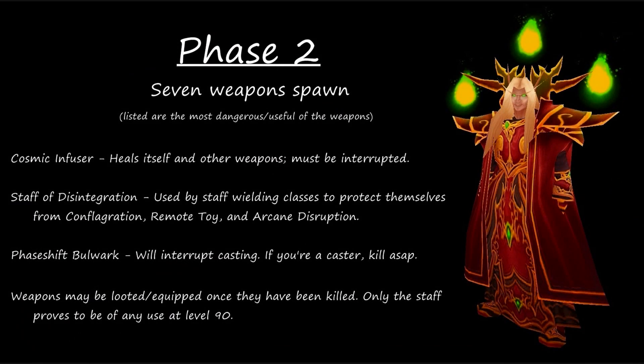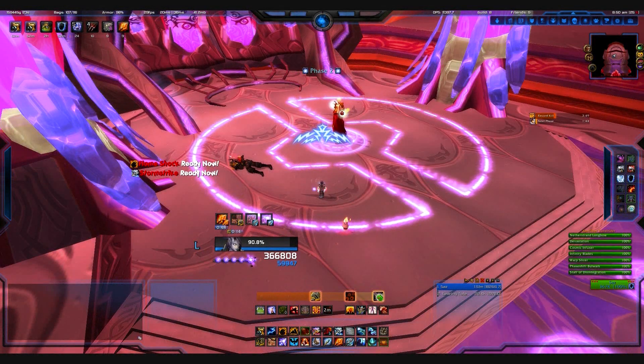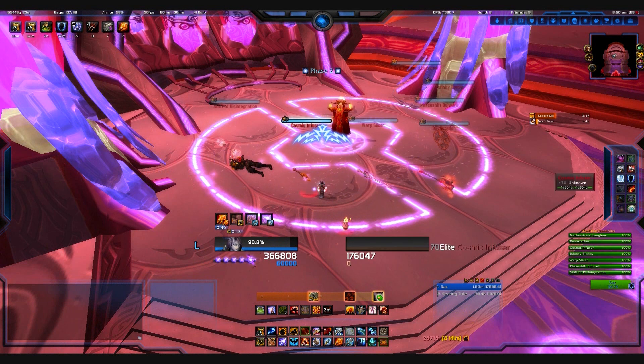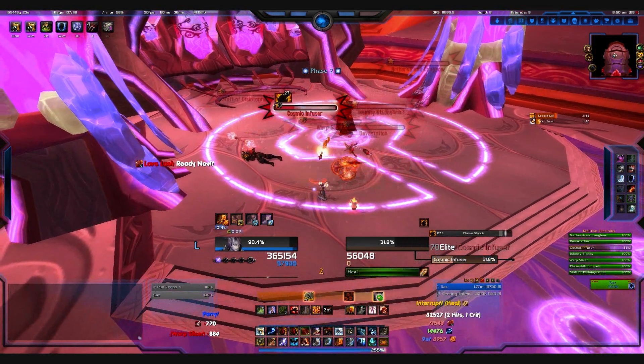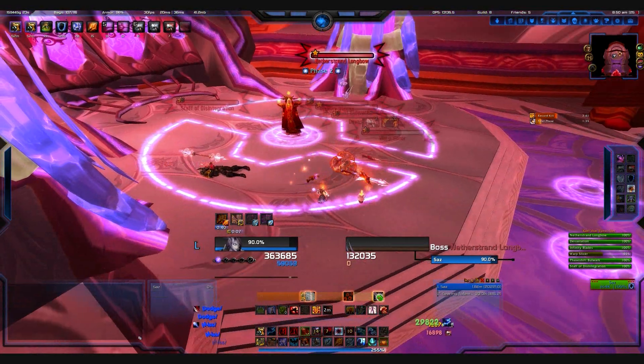The second phase is fairly simplistic as enhanced. What you're going to want to do is target the cosmic infuser, kill it, interrupt its heal, and then AOE everything else. As a staff user, especially if you're under the effect of the toy, you're going to want to take out the staff first.